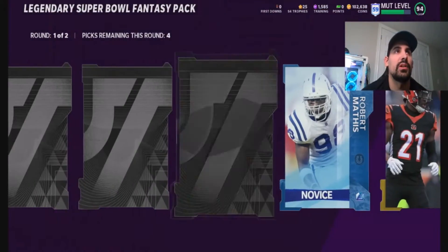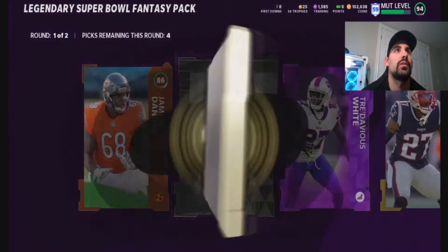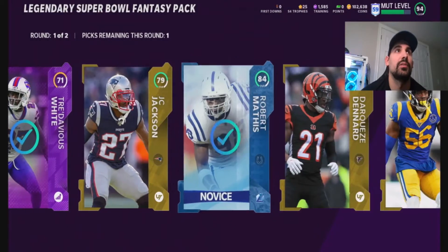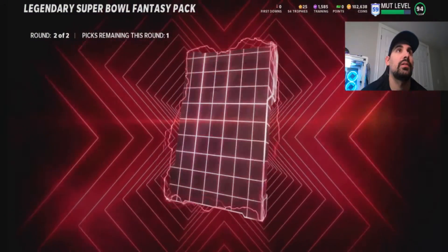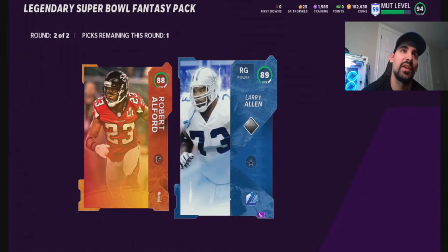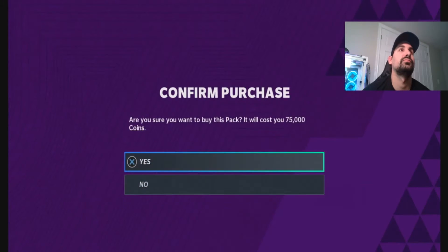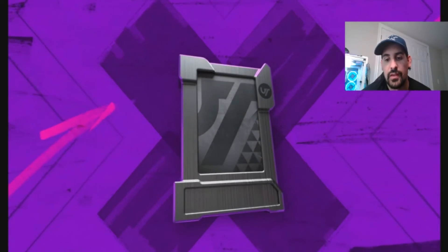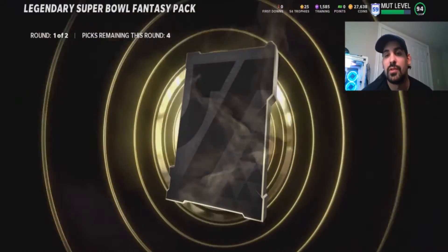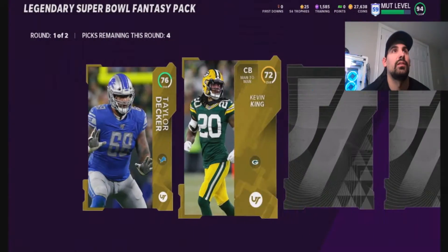Okay, a legend. 84 — another gold. Power-up. I don't know, these seem like trash to me. Okay, big legend — 89 Larry Allen. I've seen nothing that would make me think we're going to make our money back, and this is all gold.